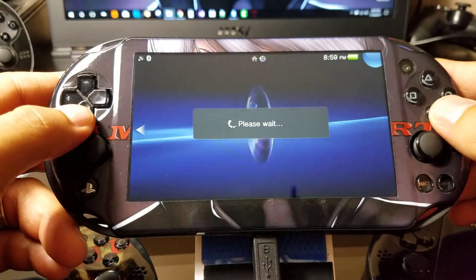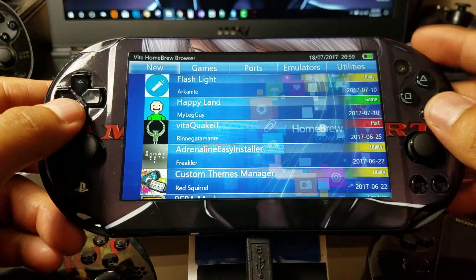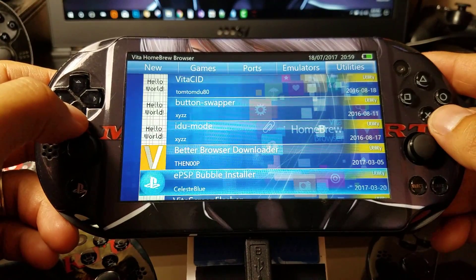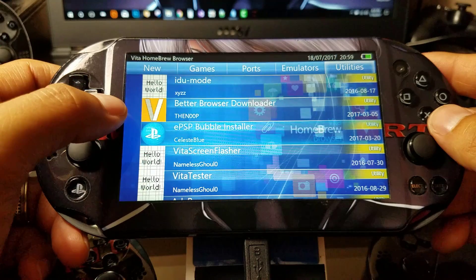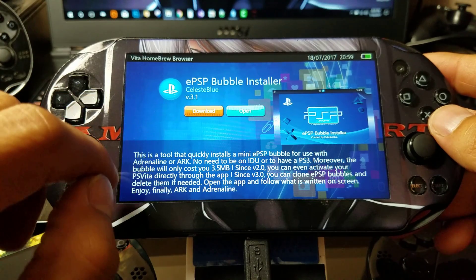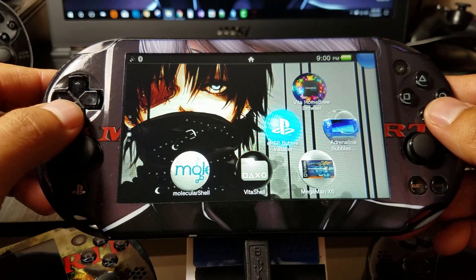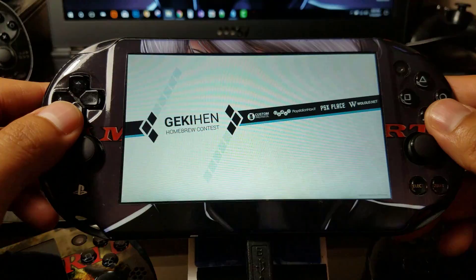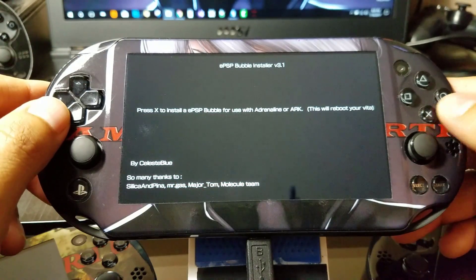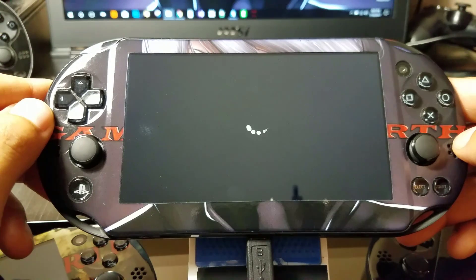I'll launch the Vita Homebrew Browser — pretty cool tool. We go to Utilities, then search for the EPSP Bubble Installer. There we have it from Celeste Blue. I think this is a reliable tool — this is the one I use mostly. I already have it installed, so I'm going to go ahead and launch it. Press X to install a PSP bubble with Adrenaline or ARK. In this case we're going to use it to launch our PSP games through those bubbles.